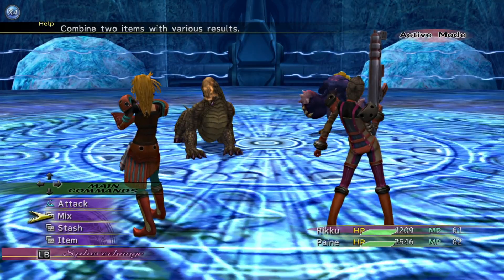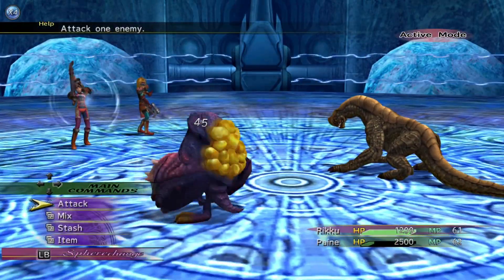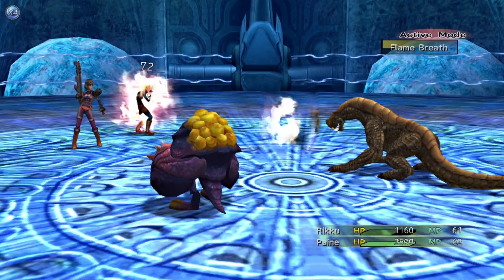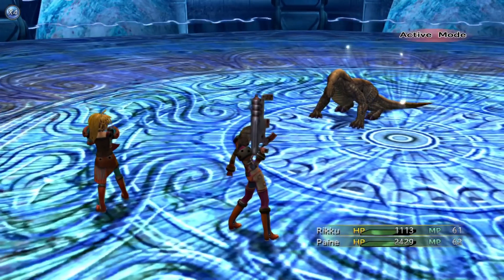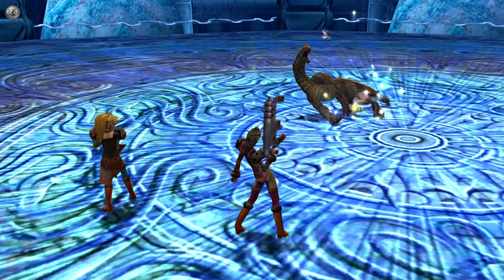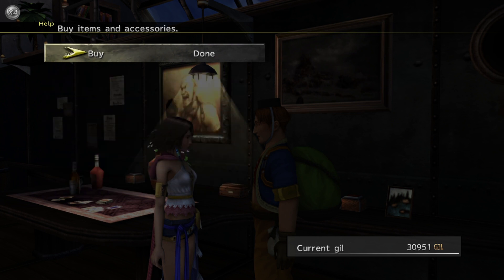I do this for about an hour or two for all the girls to get all their stuff. Then all I simply do is run upstairs, get to Wakka, and restock and repeat.